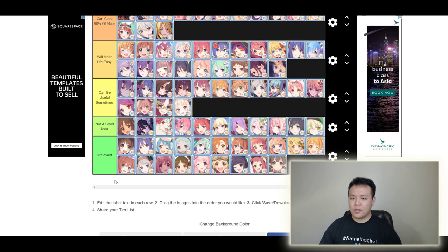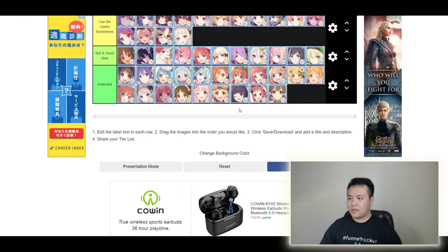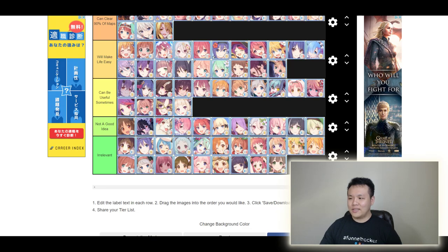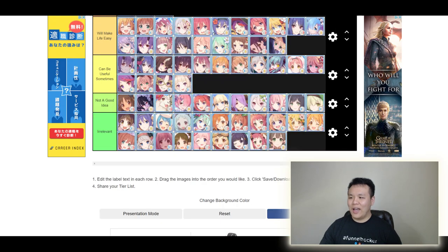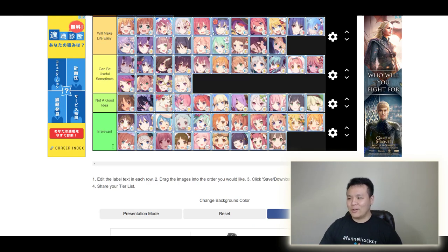At the very bottom are the irrelevant characters. They're probably good in other parts of the game, but they're either too expensive to raise early on or just not suitable for clearing maps and progressing. For example, Kasumi has like the highest magic debuff in the game, which is really unnecessary for progressing because enemies don't have that much magic defense. So she's just really unsuitable for progression.